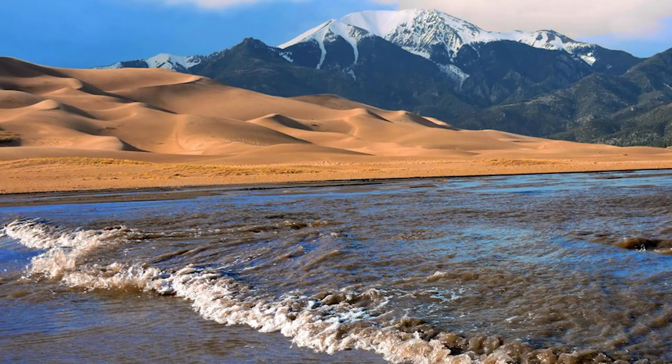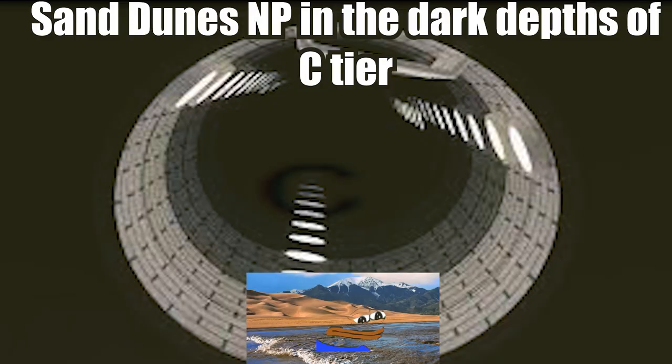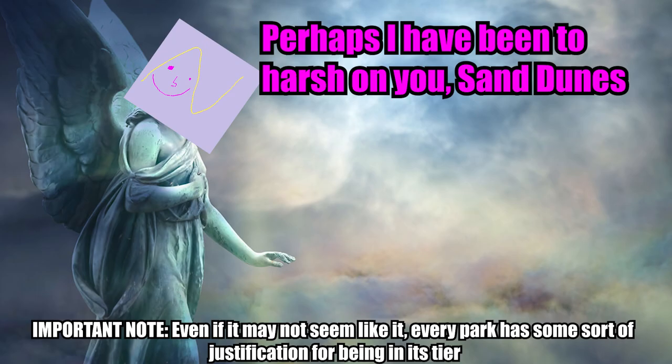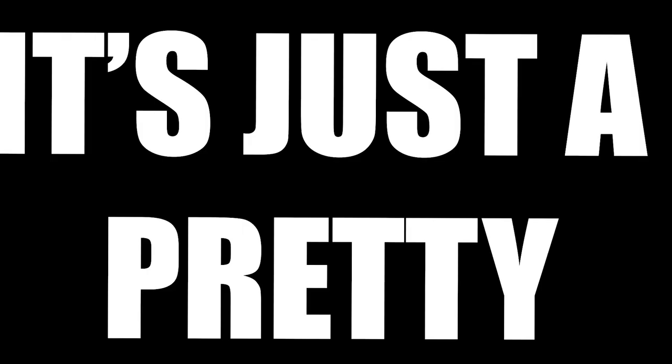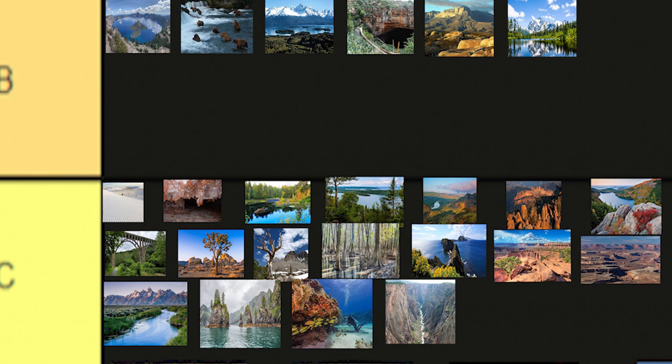Great Sand Dunes National Park in Colorado was originally supposed to be a C tier, but I personally couldn't justify it being C tier, so I decided to move it up. That's mostly because it has a lot of variance in its landscape and it's a pretty well-rounded park. I will gladly place it in B tier.